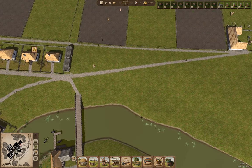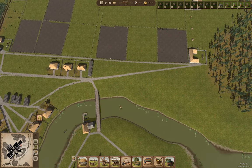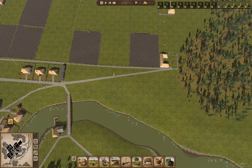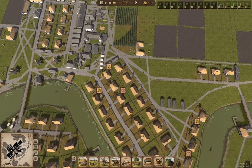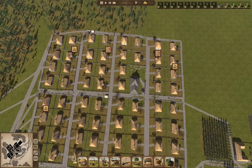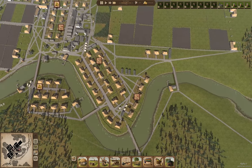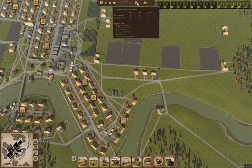I think ultimately I want a row of houses along here facing the river. We've got fewer icons popping up — we're up to 412 population, down to three houses available. Nice.